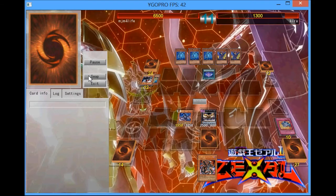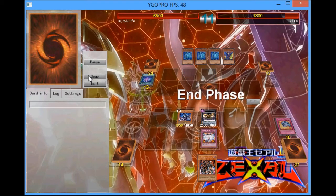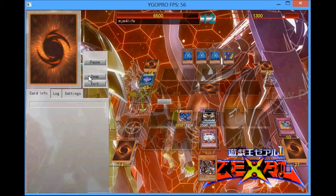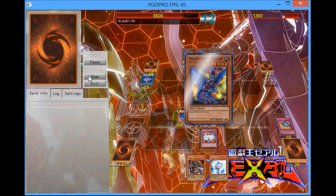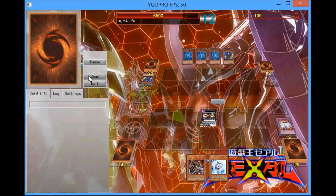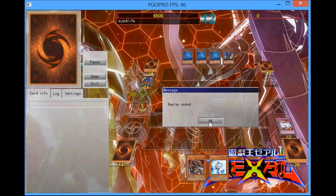Now he's going to attempt to go for Reborn Heraldry, but I do have Vanity's Emptiness, so at this point it's pretty much GG. Even though I know he has a Basilisk, which is why I'm not going to attack his face-down with my Key Beetle — I'm just going to attack with Key Beetle for game. Good game to the Heraldics player.